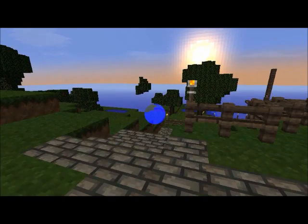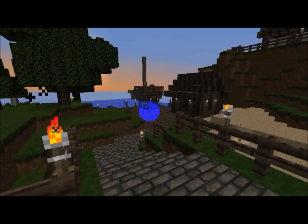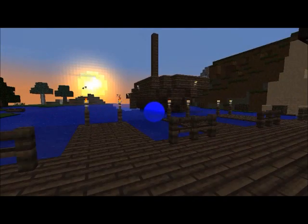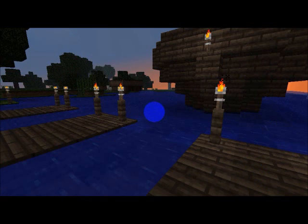You can see the sunset as we go down to the docks. We've got a nice little dock house down here and a boat that I built — it's my own design. I kind of saw boats on the internet and thought I'd just build my own version. There are some crafting tables down at the dock too.